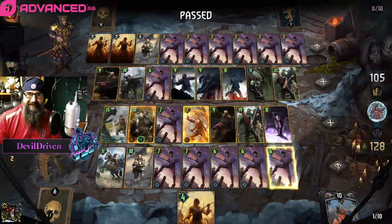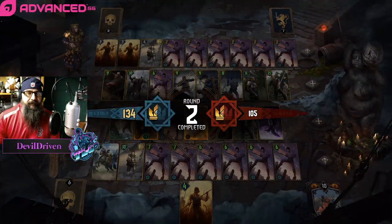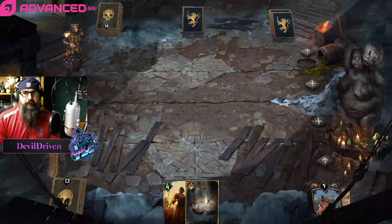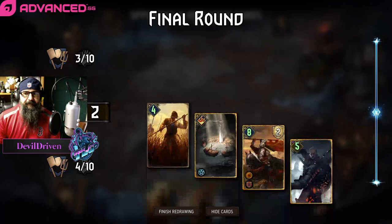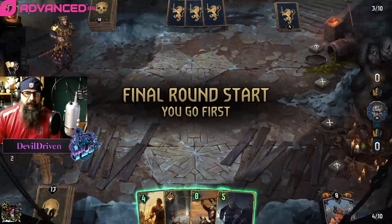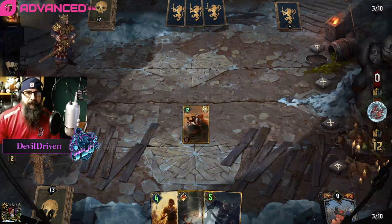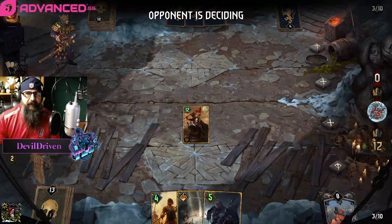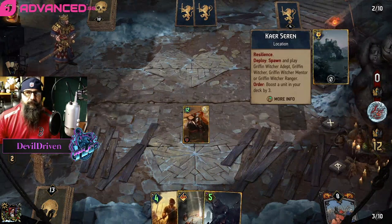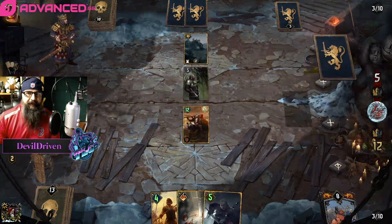Okay, so that was easy. We still have our Witchers left. We just got to be careful on the mulligans. I think this is just a keep — just go here. We just play the Witchers last. So what does he go for? A mentor. I think as long as we play around Igne, we're okay.